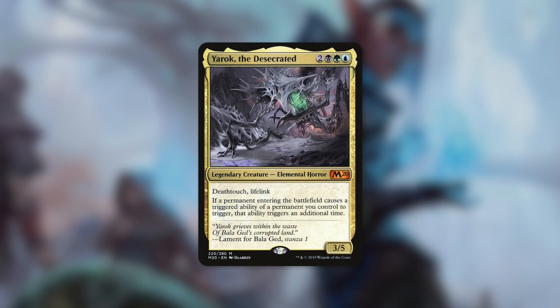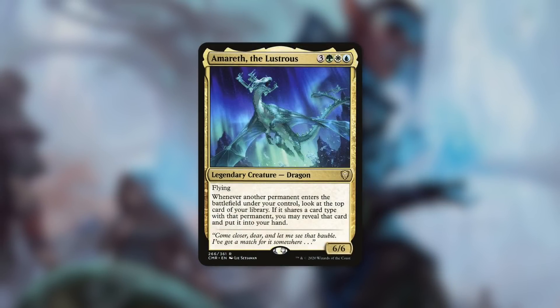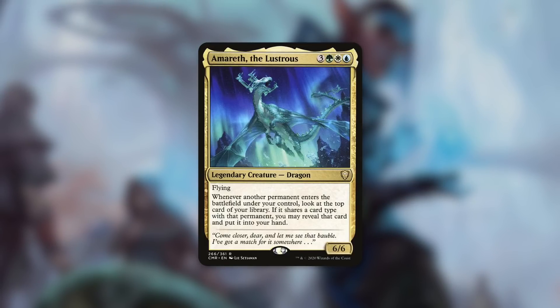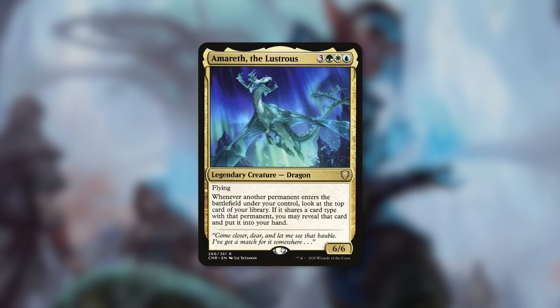Another commander that is all about ETBs is Yarok the Desecrated. Yarok is a 3/5 deathtouch lifelink elemental horror that costs two black, green, blue. It says if a permanent entering the battlefield causes a triggered ability of a permanent you control to trigger, that ability triggers an additional time — basically a Panharmonicon commander. You're going to have a lot of creatures with ETBs and be able to double up Lonis' ETB trigger as well. And even a commander like Aesi, Tyrant of Gyre Strait might want to consider Lonis. Aesi is a 6/6 flying dragon for three green, white, blue. Whenever another permanent enters the battlefield under your control, look at the top card of your library; if it shares a card type, you may reveal it and put it in your hand. When Lonis makes you a clue, that's going to trigger Aesi as well.